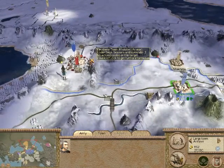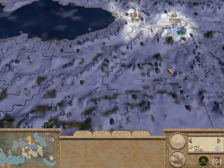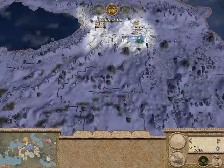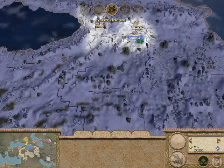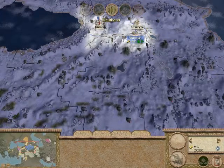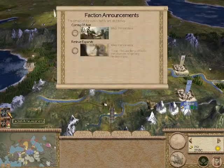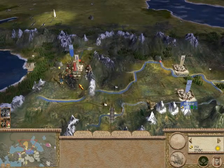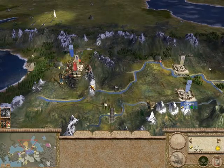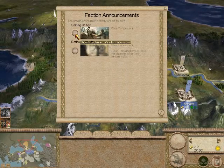We're not going to recruit any more units — our economy cannot handle it. We have a fairly decent army for the beginning, as long as the Seleucid Empire doesn't decide to attack me. Let's end this turn. We're already pillaging here — that's one of the reasons why it takes so long for supplies to go down. They're pillaging from the land around them rather than using their own supplies. We also have a new character who came of age: Maher.